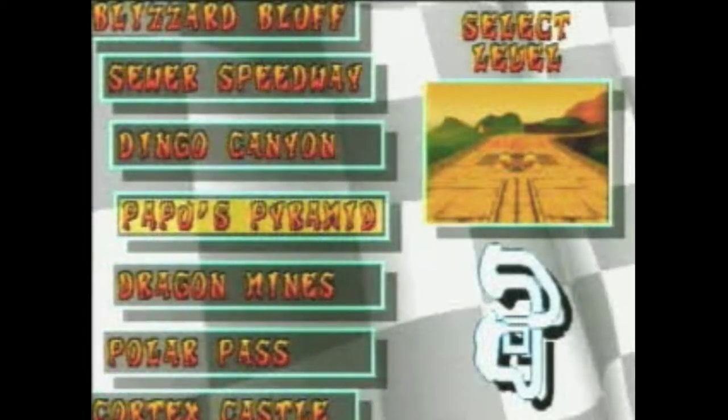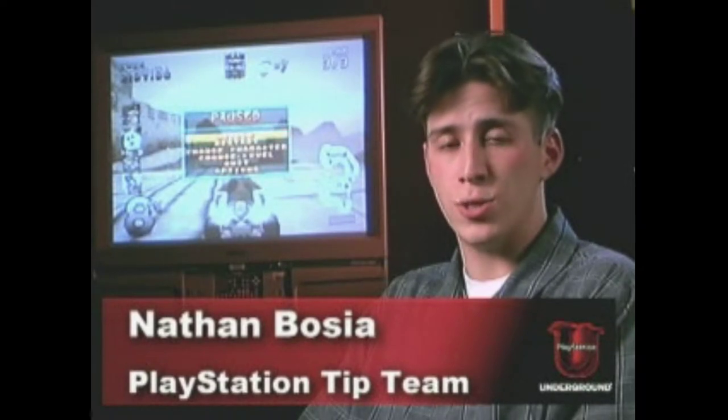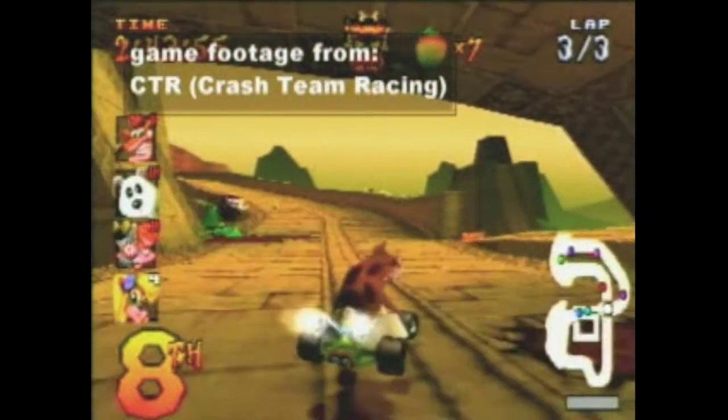In the level Papu's Pyramid of Crash Team Racing, there's a hairpin turn at the end of the level that you can totally bypass by using this shortcut. Keep in mind you're either going to need an Aku Aku or Uka Uka mask, or a turbo boost to make it.